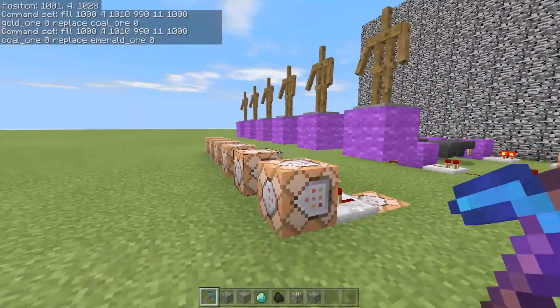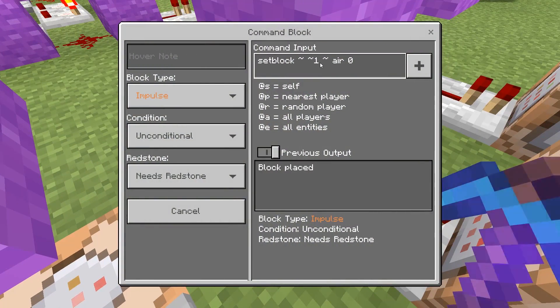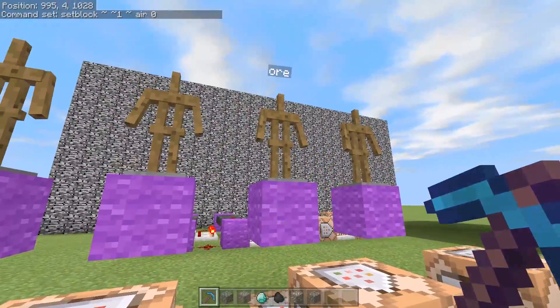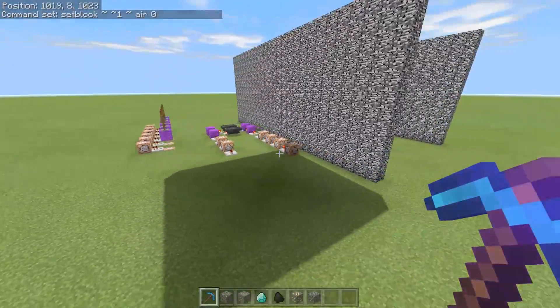This command is set-blocking air above the armor stand to remove the redstone block when it gets placed. These are all called 'ore'. I think this is pretty good and it's quite small if you think about it.